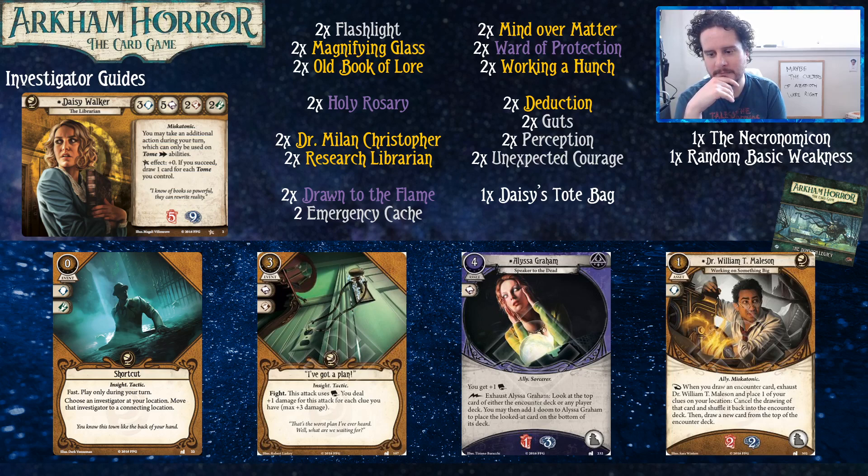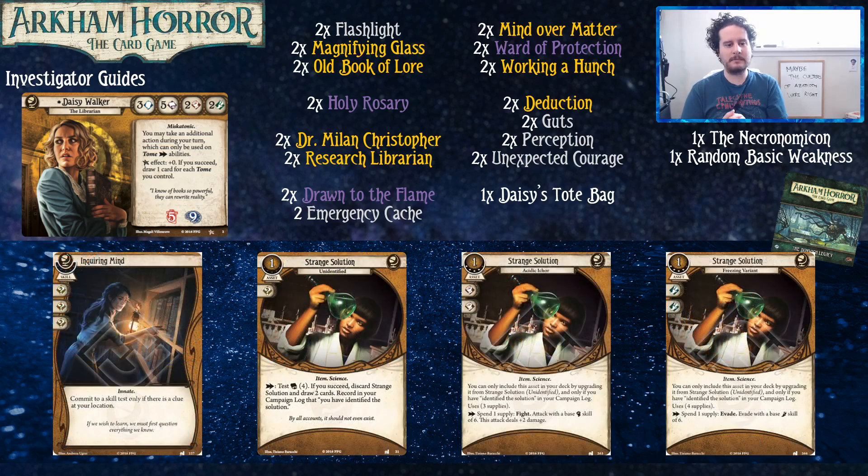Dr. Maleson soaks a very large amount of damage for a low cost, while still having a pretty okay effect. He's actually really good for a defensive role — if there are only X many enemies in the deck, he's a good way to say 'I don't want this' and get something else. Inquiring Mind is just a good way to get three wild symbols, since you're usually going to be on a location with clues. I would play this over Unexpected Courage in most cases for yellow characters.